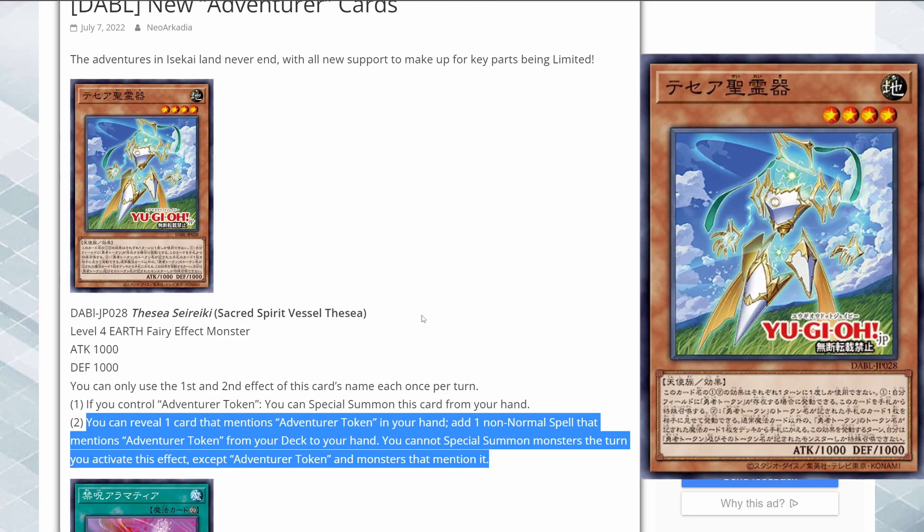The thing is, it locks you into Adventure Tokens, so it looks like they want people to run more pure builds and less of a generic engine. I think that's because of the hits — they want to give it support so the archetype is still usable on its own. Honestly, they should have included this restriction earlier, since people were able to include it in a bunch of different decks like Prank-Kids. I guess Konami kind of learned their lesson and decided to include this here.